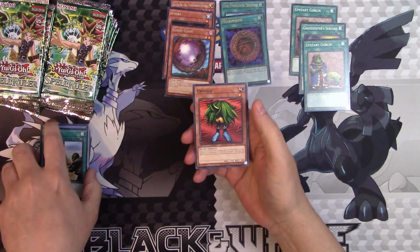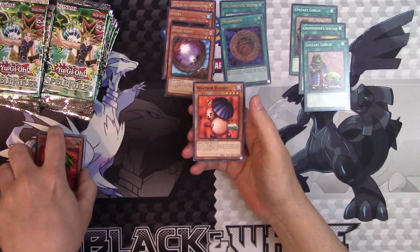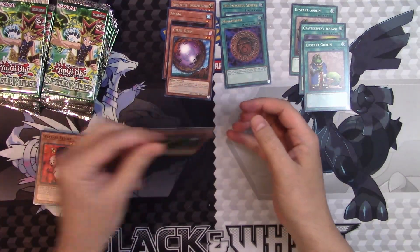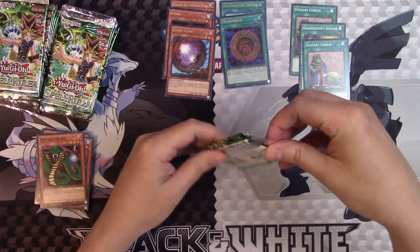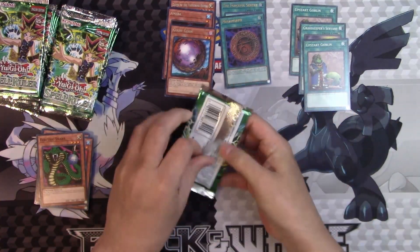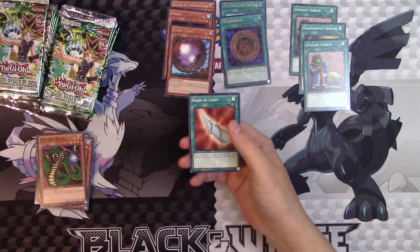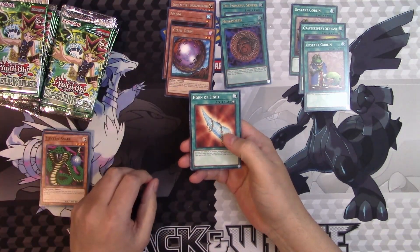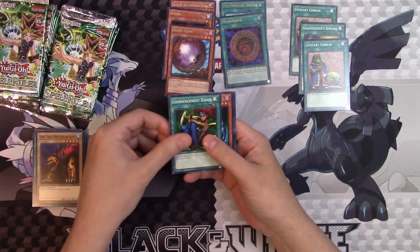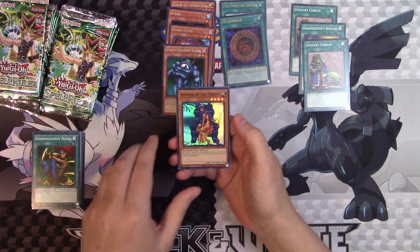Toll, the Griggle — get out of here, Griggle — Weather Report, and an Electric Snake, one of the worst commons in the game. Still kind of amazing that we've got two Ultras right off the bat. That would be strange if those were our only hits in the Ultra slot. Giant Turtle Who Feeds on Flames, Commencement Dance, Hero of the East, and Invader of the Throne.